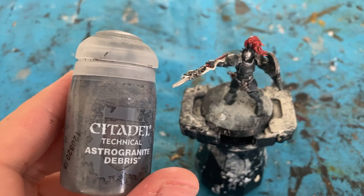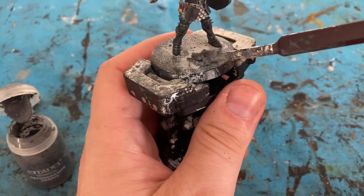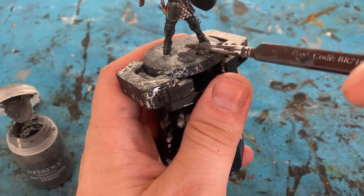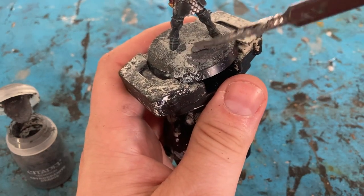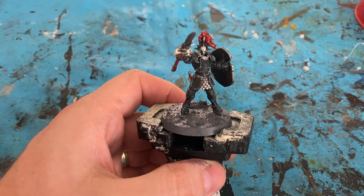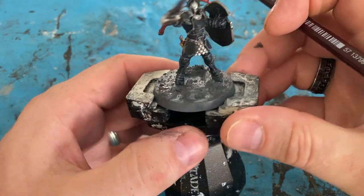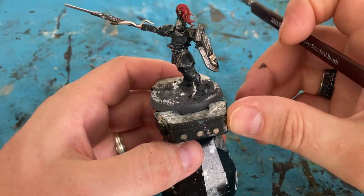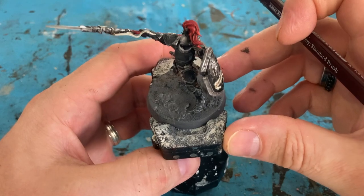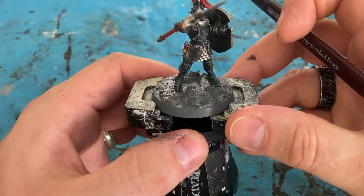For the basing I'm going to use Astro Granite and just apply generous layers. Once the basing is drying I'll wash it with Agrax Earthshade to give it a bit of a dirty feel, then dry brush with Administratum Gray to pick up some of the rough edges.